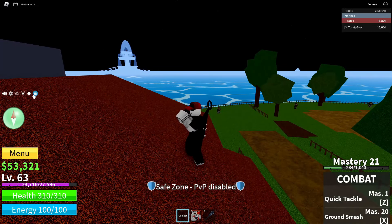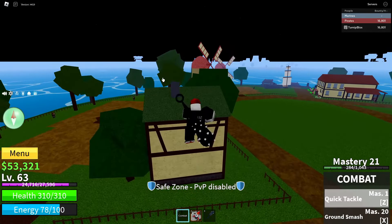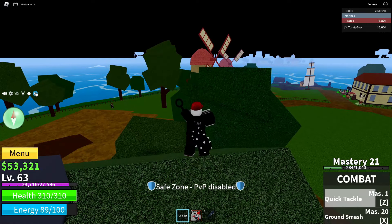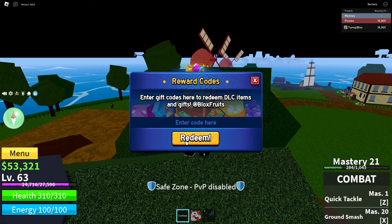What you guys want to do is click this blue circle with a white present on it. Go ahead and click that icon. A thing will pop up saying 'Reward Codes — Enter gift codes here to redeem DLC items and gifts at Bloxfruits.' And then there's an 'Enter code here' section, and right below that there's a big orange Redeem button.